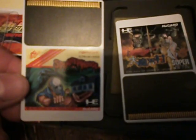I'll just put in the SuperGrafx game while I'm here. See the difference between the PC Engine games — the artwork on the SuperGrafx card is the other way around. You probably know this, but some of you might not. It's the opposite way around, so if you put a PC Engine card in, it's upside down. If you put a SuperGrafx game in, the artwork is correctly the right way up.